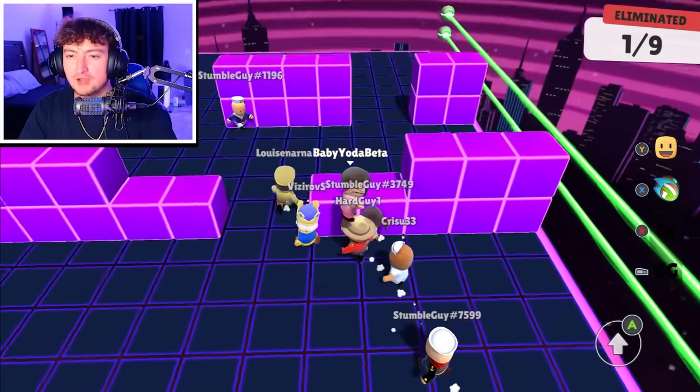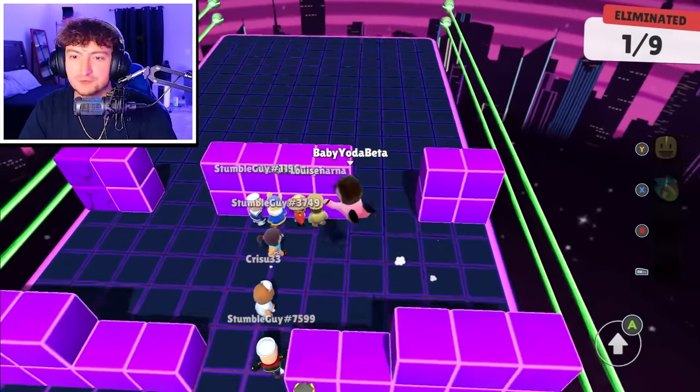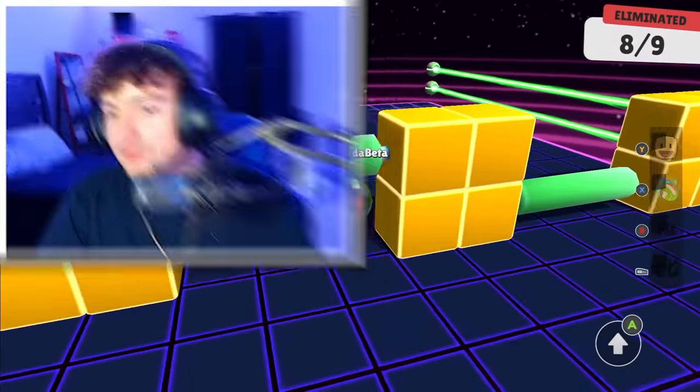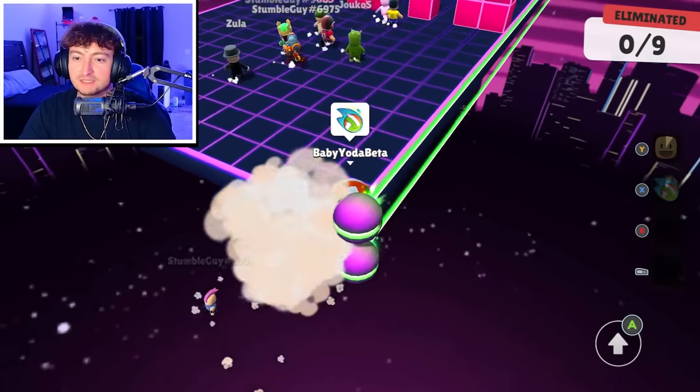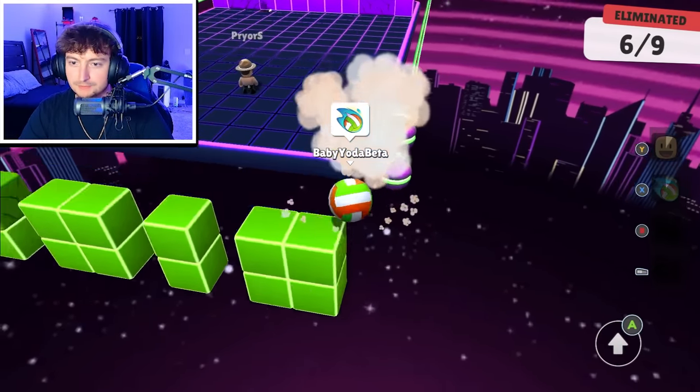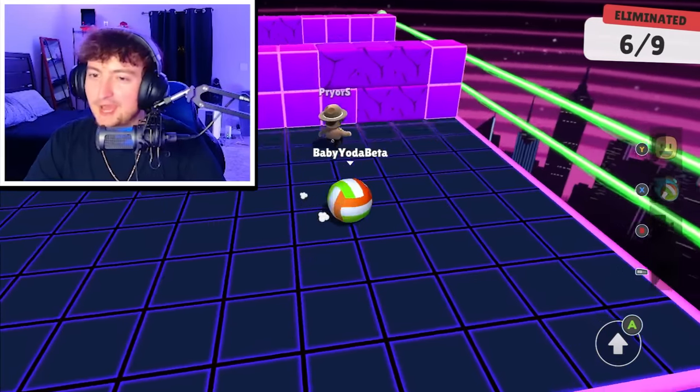We're back on Block Dash and I want to try a different tech. It could be used if you're out here and just need to recover back. I want to get better at clutching. Let's see if the volleyball helped. Right there it seemed fine. Let's try it once more. Jump, activate. I think it helps.